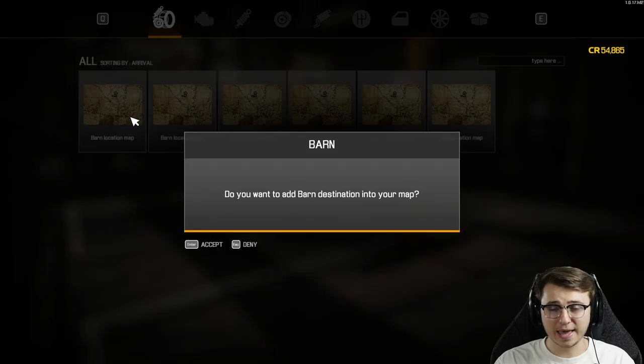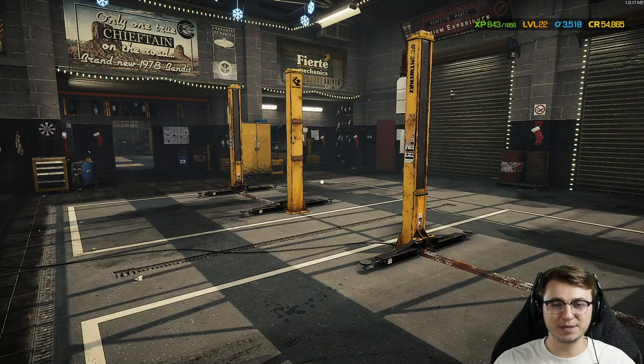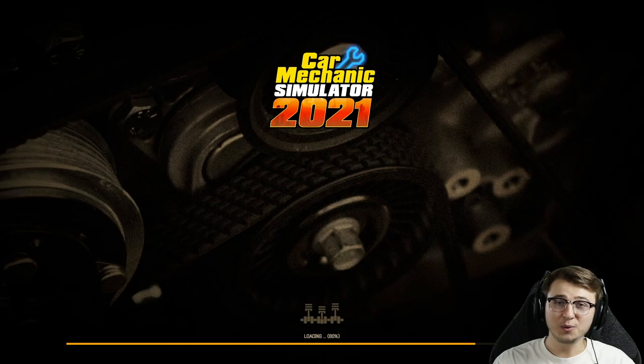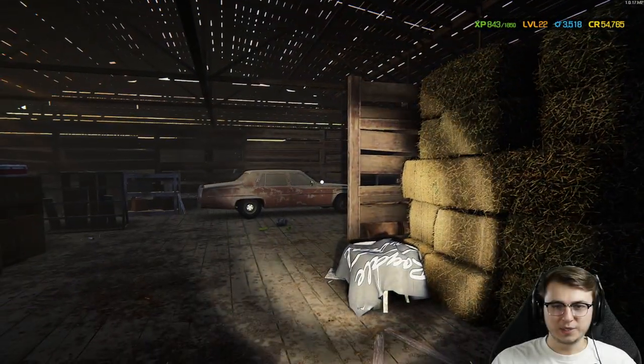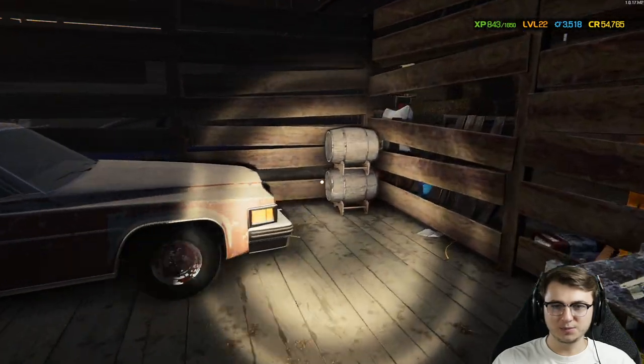We have a barn location map. Now that we've selected that one, we're going to be able to fast travel to this barn for 100 credits and we'll see what we can find. All right, we have just loaded in.